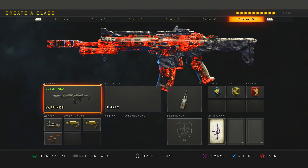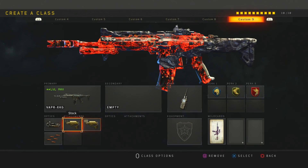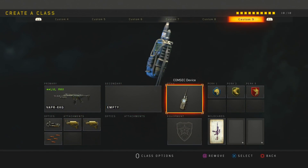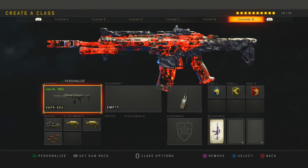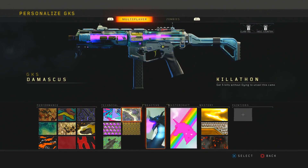Next is my Vapor class setup — I don't really use this a lot, but sometimes if I play hardcore I'll use it. I like to run ELO, double stock, and rapid fire. I run double stock on the Vapor because it gives less recoil — it could be a placebo, I'm not really sure. I run the Cosmic Device, scavenger, lightweight, and ghost. The Vapor is a really good assault rifle, especially in hardcore.